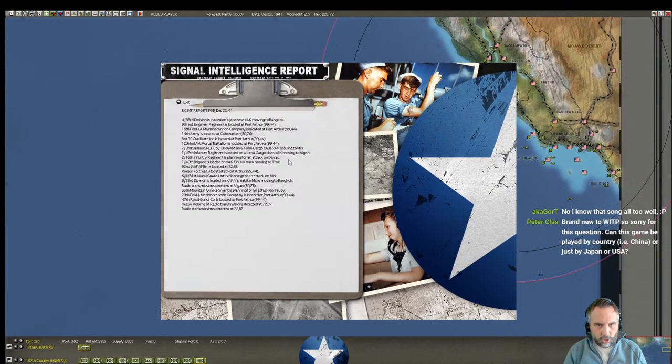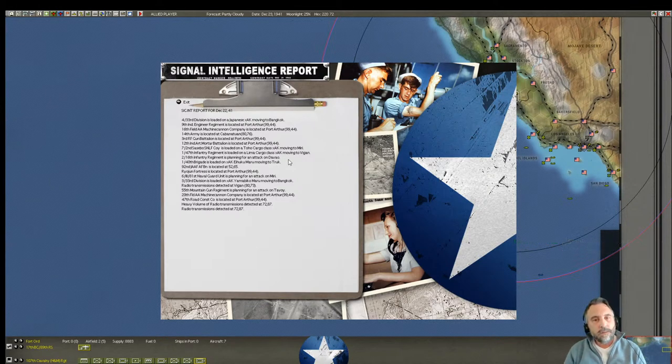We have some things moving to Truk, which can be a staging base for the Japanese to launch down to Rabaul — and I do apologize for saying 'Rabool' before. They will stage out of Truk sometimes, or could even start moving towards Midway. So that could be interesting. We also see a Naval Guard unit planning an attack on Miri, which I believe is in the northern part of Borneo.